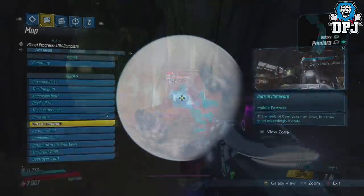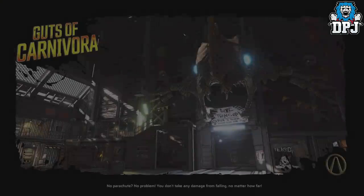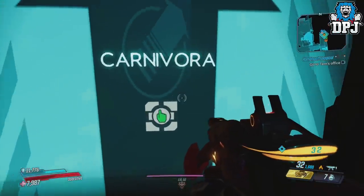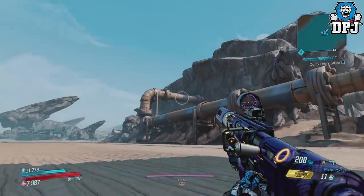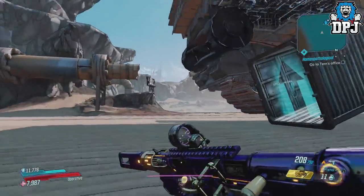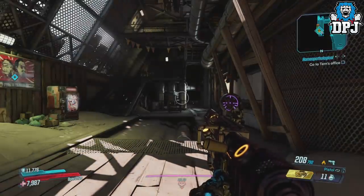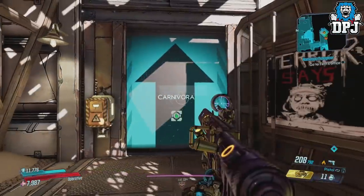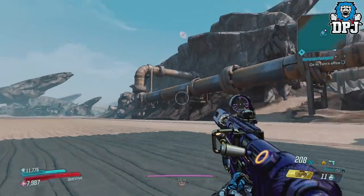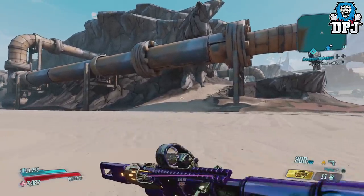To find Rackman, the Borderlands version of Batman, head to Pandora and load into the Guts of Carnivora. Once you have loaded in, turn back on yourself and head into Carnivora. Once you spawn outside, look up into the sky as I do on screen. You are looking for the Rackman Batman signal light telling you to come meet him. If the logo isn't in the sky, head back into the Guts of Carnivora then come back. Do this until you see that light in the sky - day time or night time it doesn't matter. If you find the light, you then want to head in this direction to this catch a ride.